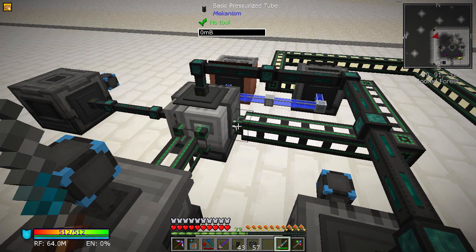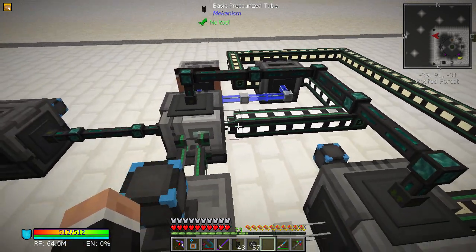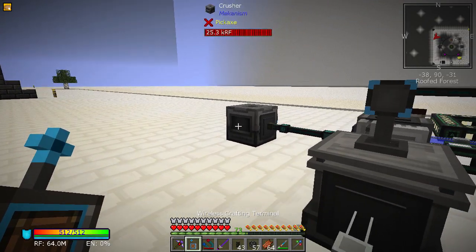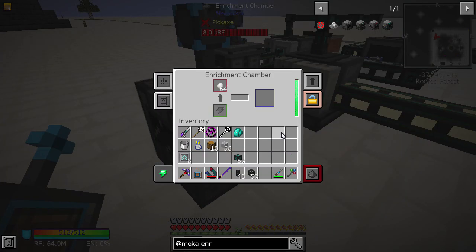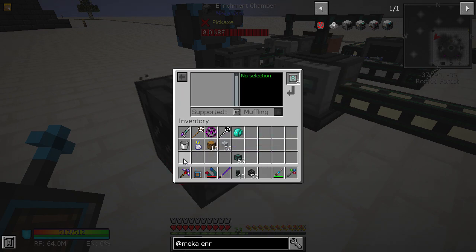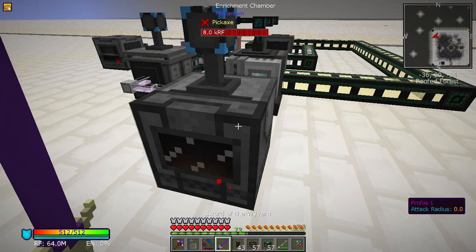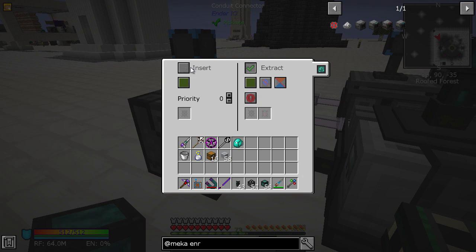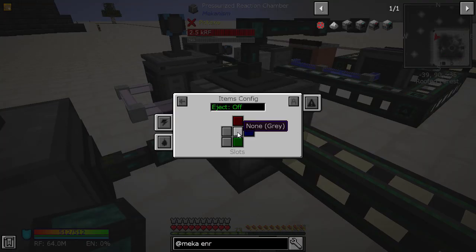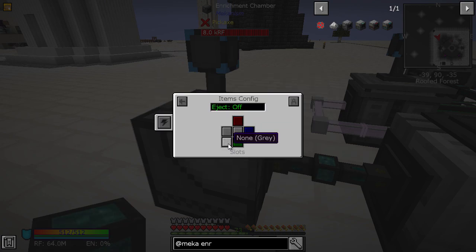If you make a Configurator and shift-click, you can set it to either push or pull — that's how you get all of this to do the required things. Let's get some rotten flesh and put that in there. Are you going to make loads? Yes — excellent. So that can extract there, insert there, and this needs to be output.